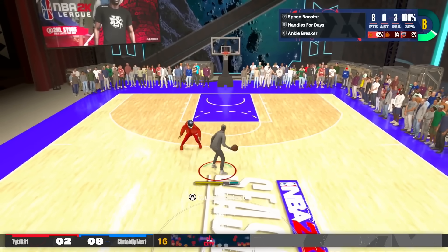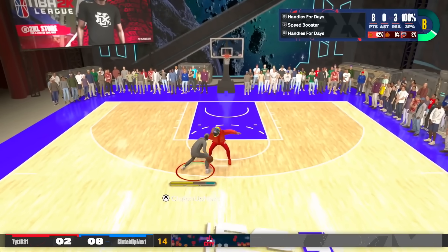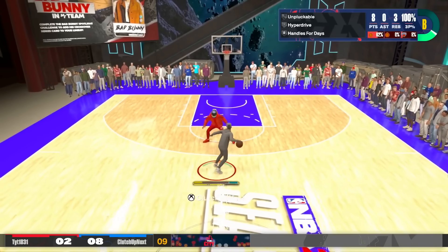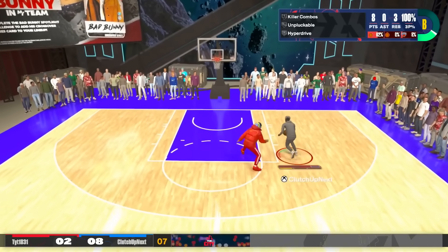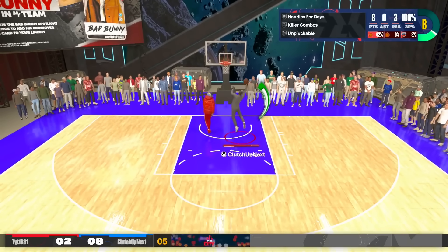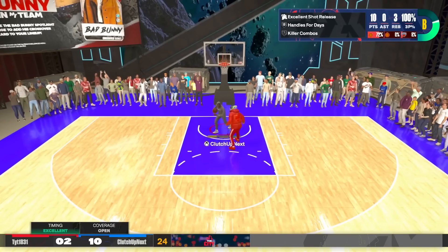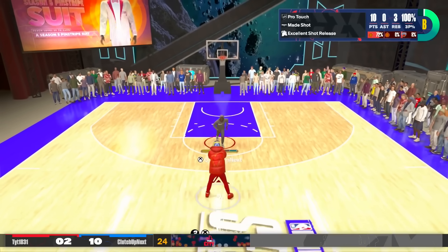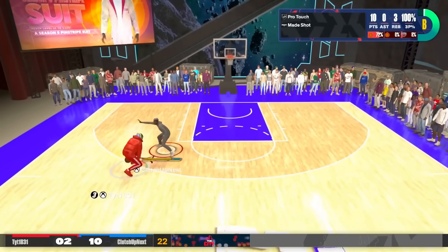Did we just get an ankle breaker? The best part about the Uncle Drew build is that we have a 99 ball handle, which is really fun. Uncle Drew made his ass jump! We can actually get takeover and win our first game as Uncle Drew with the auto greener. We got to get another open three.